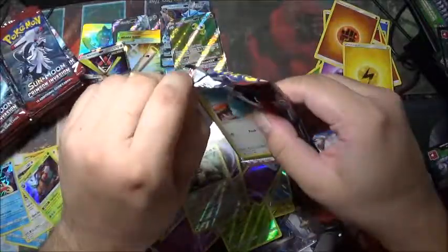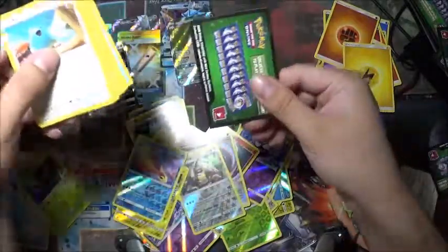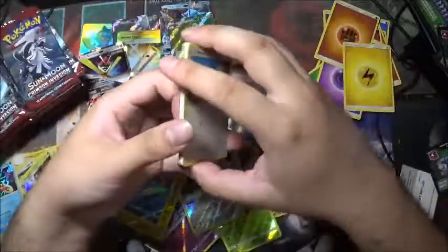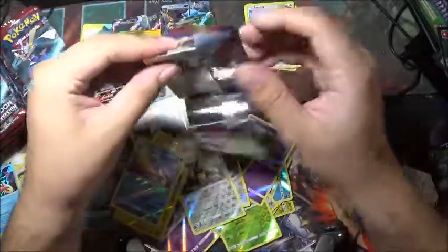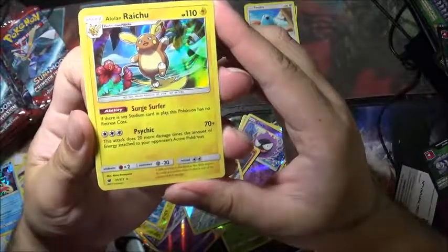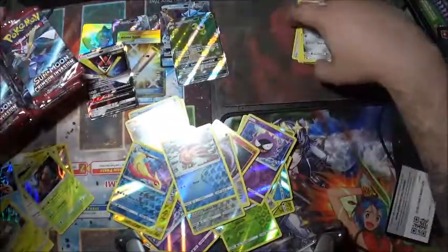Now what are we going to start with? Is it going to be a green or white code? It's a white or green code. A Starly is the reverse holo. We're just going to do one pile now. We have a white code, a Swinub, and an Alolan Raichu — this is the first one! Alolan Raichu, there are his abilities.